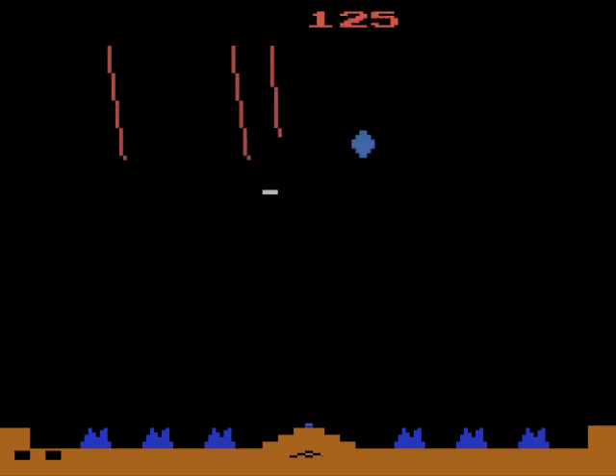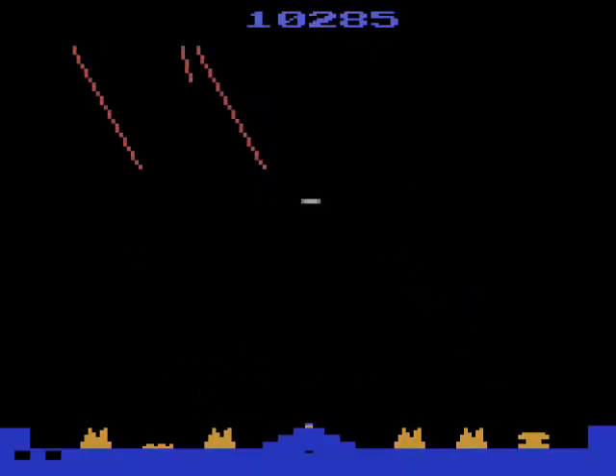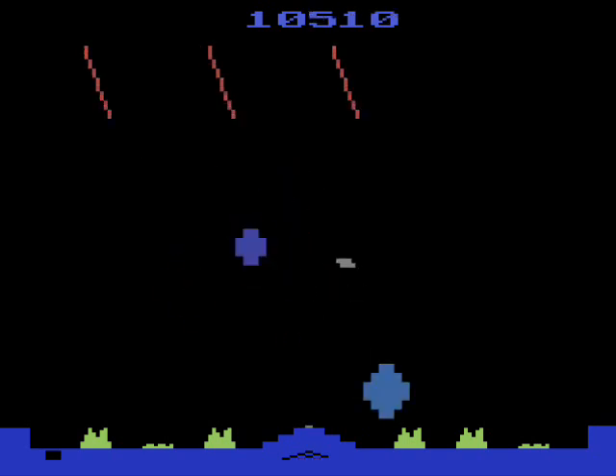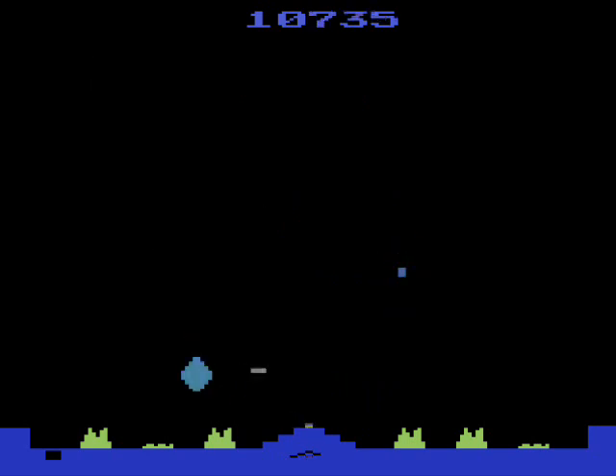The trick is to time your shot so that you target where the missiles are going rather than where they are at the moment, because if you aim directly at the missiles, you could end up shooting behind them. You don't have to make a direct hit to take them out either — there'll be an explosion wherever your shot lands, and if the missile crosses into it, then it'll be destroyed.